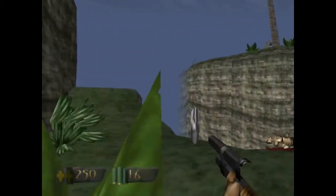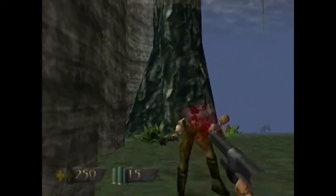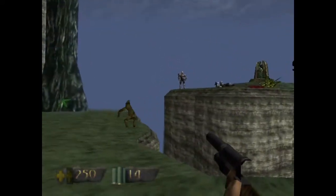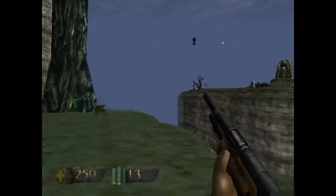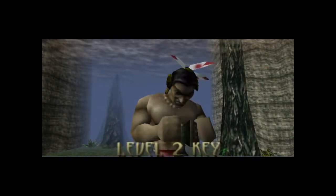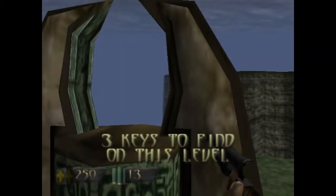The shotgun is the best thing to use against enemies. Got the third key. From here we've got to get towards the fourth, thankfully in the early levels like this one.